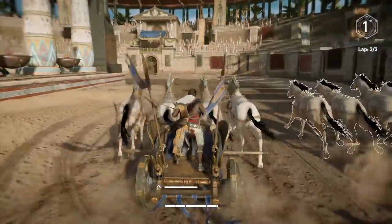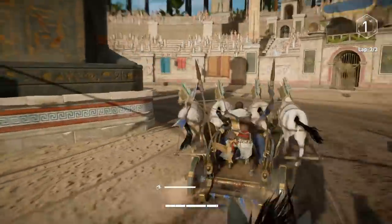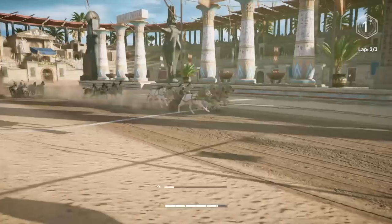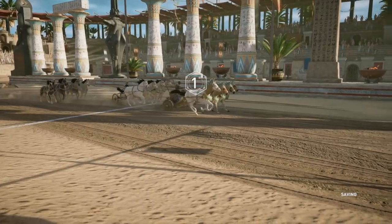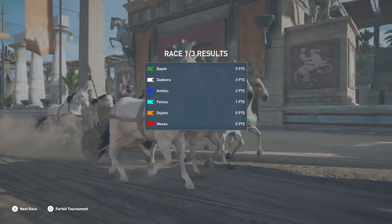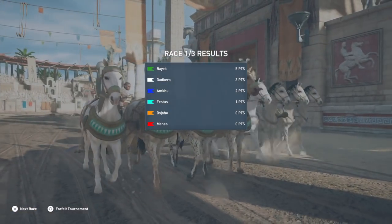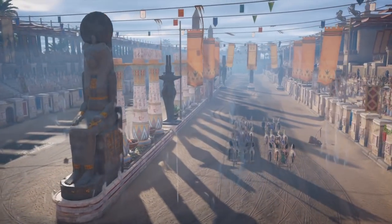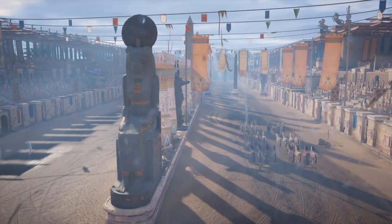Hello everybody, it's Darkstrider. With patch 1.20 coming out, the Hippodrome races have become a little bit easier, but some people are still having problems. Here are some tips I'm going to give you in order to do better at these races. First of all, when you start off, what I like to do is accelerate just a little bit — accelerating a little bit kind of puts you ahead of the pack.